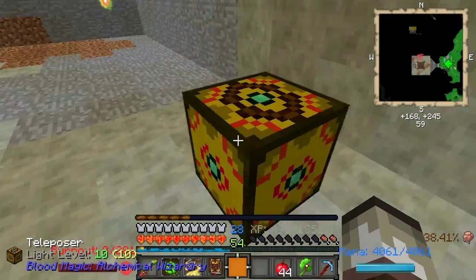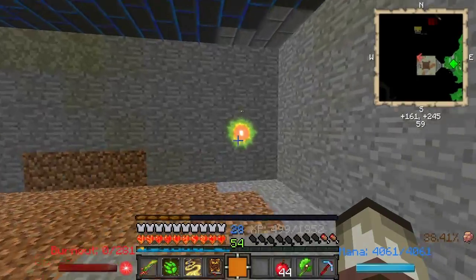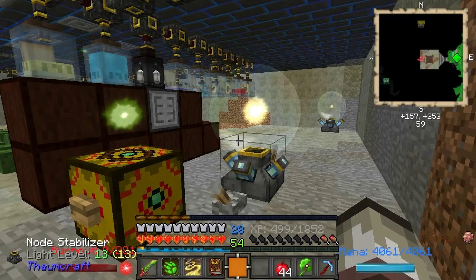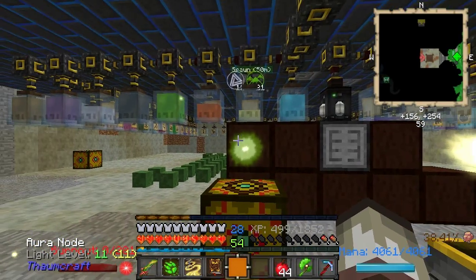I did it with Blood Magic. This is a teleposer. I got every aspect in here. I've been letting these two duke it out — this is the bigger node, so he's been robbing things from him.